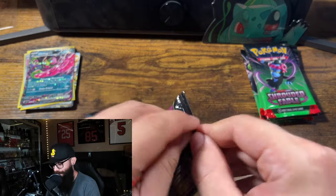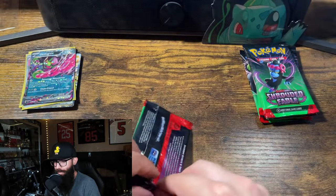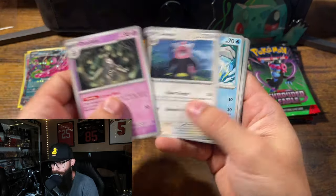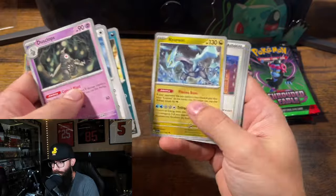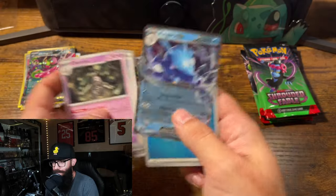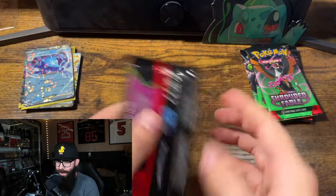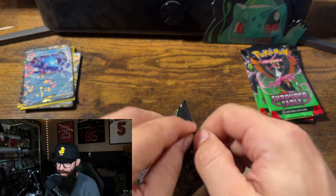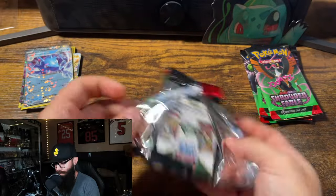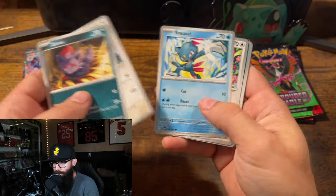See if the second box can keep treating us nicely. I will not complain — I've seen some people open this product and have some rough pulls. If that is any indicator, come on Kingdra EX! All right, we'll take that. Come on baby, give me the Persian or the Houndoom. Maybe our boxes were a little bit more loaded — I don't know, we'll see.